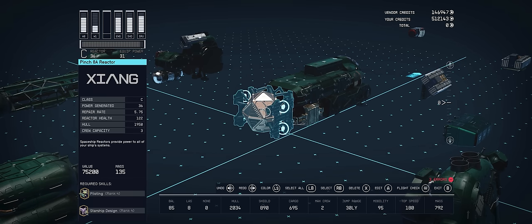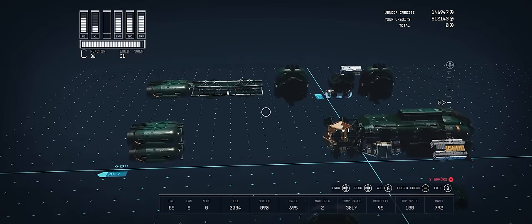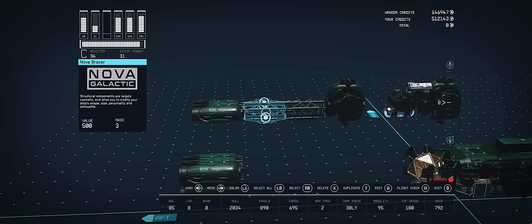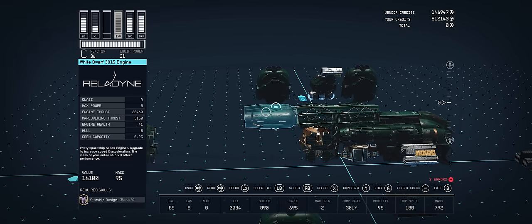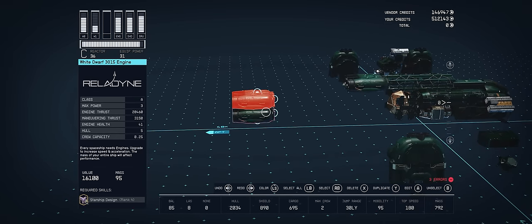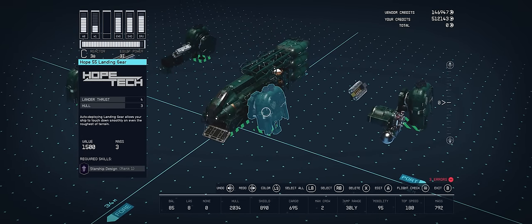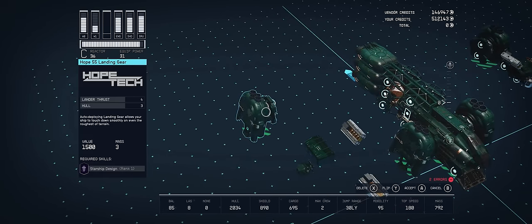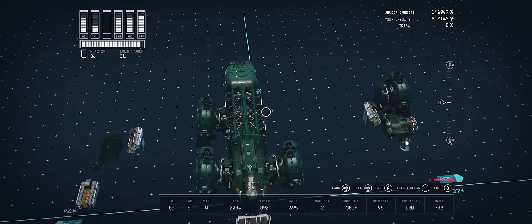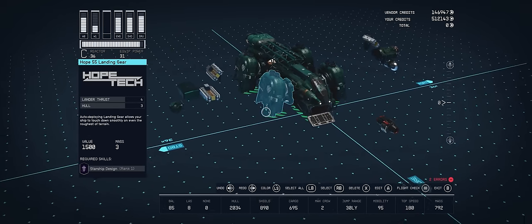There are no attachment slots on the back of the Pinch 8A reactor, so we circumvent this with structural pieces. Use two Nova braces attached to the first White Dwarf 3015 engine, with the two braces covering the length of the reactor and the back of the hab. Two additional White Dwarf 3015 engines are then stacked underneath the first. That's the core of the ship — let's attach the rest of the pieces. We use four Hope 55 landing gear which you'll need to get at Hopetown.